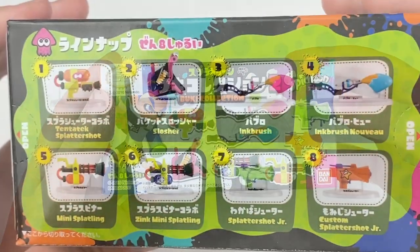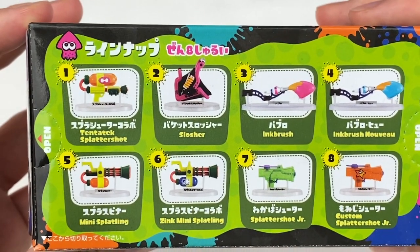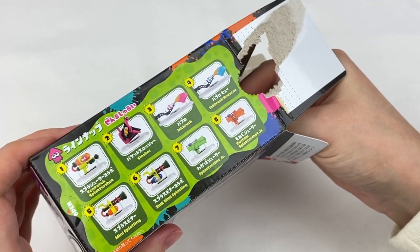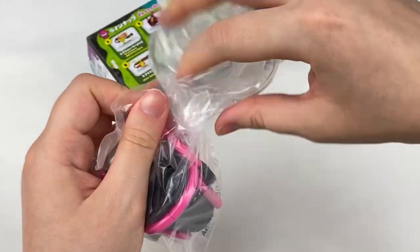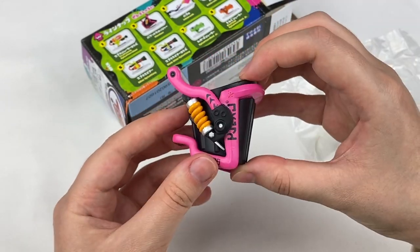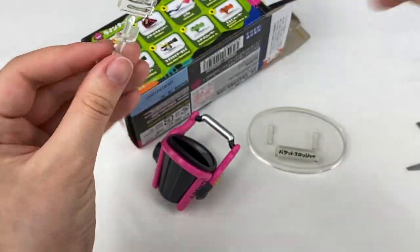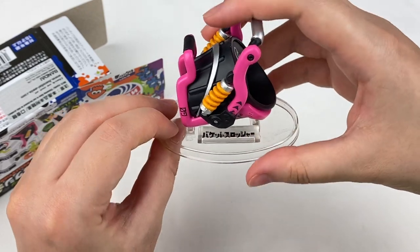Let's open up the Splatoon blind box next. In this series there are eight designs. From this one I'd like to get the ink brush, and I also like the slosher and the Splattershot Jr. Ready, one, two, three - oh, we got the slosher! Let's take this one out of the packaging. These miniatures are really well made and the painting on them is really nice as well. It also comes with a stand - there's the base, and then the extra pieces which we can put together. Here is the stand assembled and then the figure just sits on the stand like that.